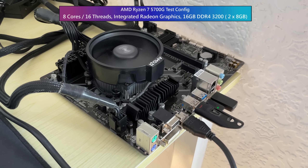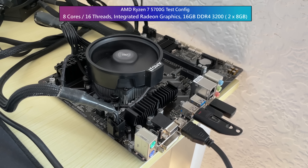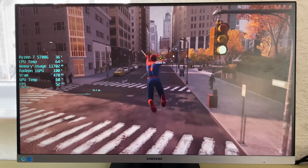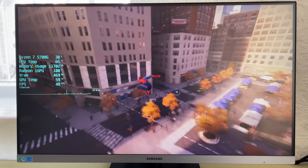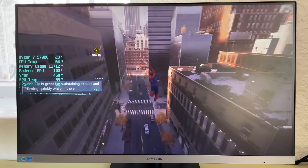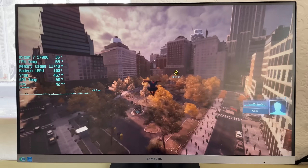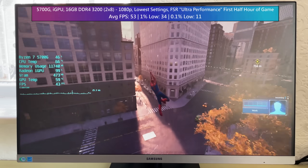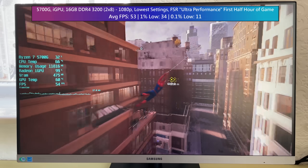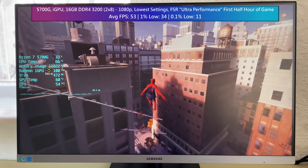For my next and final trick, it's time to bring out the big guns — the Ryzen 7 5700G, one of the best APUs you can still buy right now: 8 cores and 16 threads on the CPU side, with onboard Radeon graphics. I apologise for the switch to recording gameplay from the screen — my capture device decided it wanted to stop working. I dropped it a while ago and the power connector got a little damaged. Anyway, the Ryzen 7 5700G, as expected, does a much better job — a really good job actually.